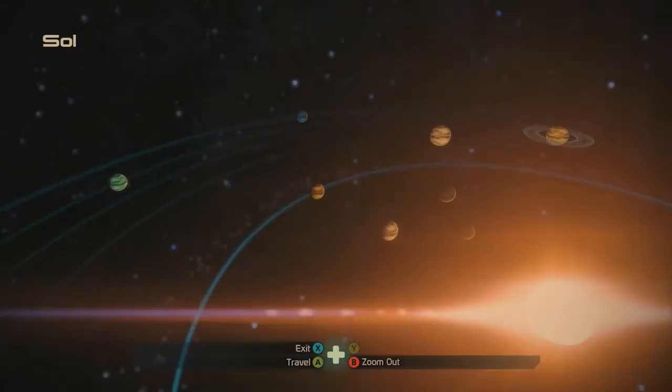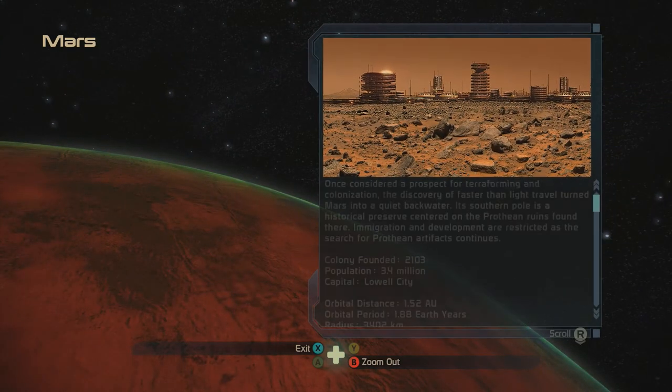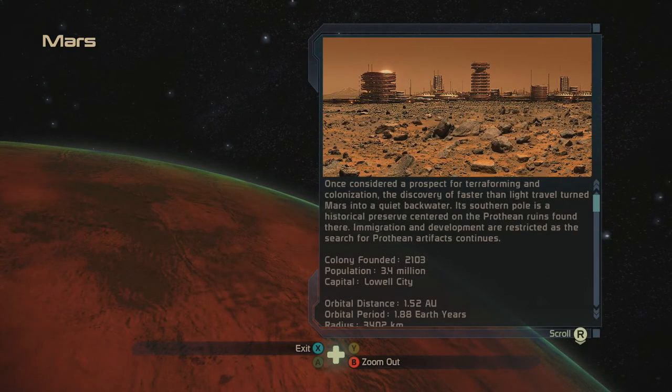And we're going to Mars. You get to go here in Mass Effect 3, right? Oh, that's a brutal, brutal game. Once considered a positive terraforming candidate, the discovery of faster-than-light travel turned Mars into a quiet backwater.